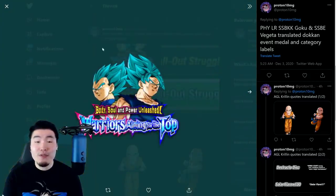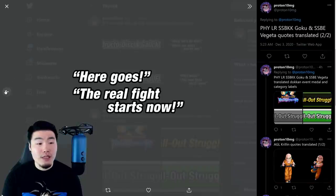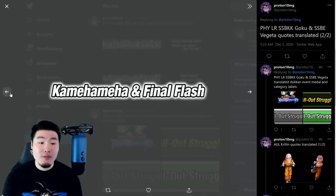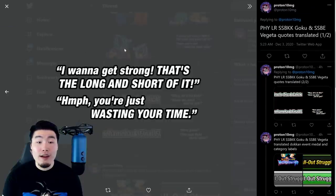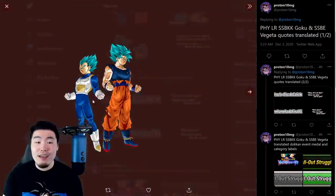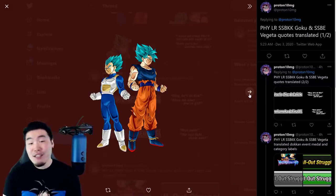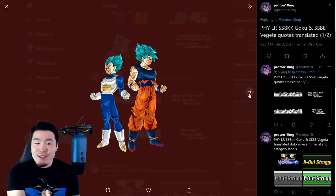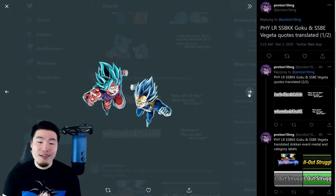There's the Token Awakening Medal for the LR, of course. And also some super attack quotes for the LR — another super attack quote right there — and also their arts. The LR, TUR, and SSR. Is it just me, or is the SSR and TUR art for the LR actually better than the LR art?